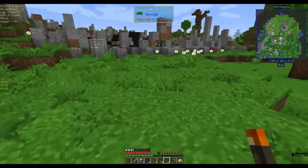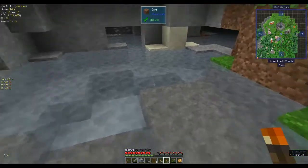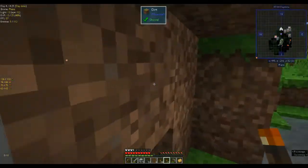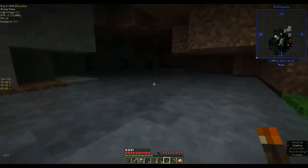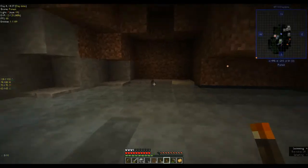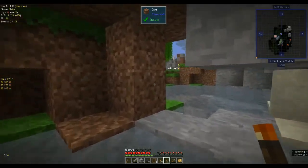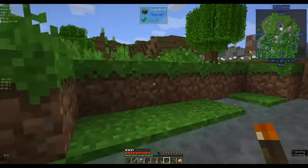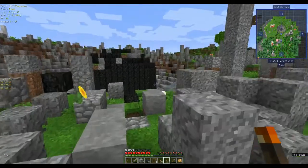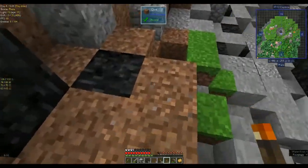There's another cave - before we go to the meteor, let's see if there's anything in here worth getting. Not really, no coal. I was kind of hoping I'd find some surface coal, but we've got a meteor which is cool. All right, let's mark this on the map.